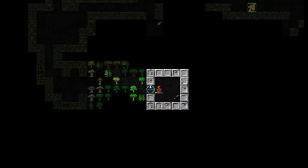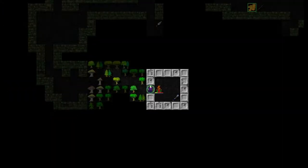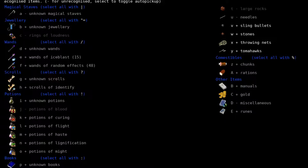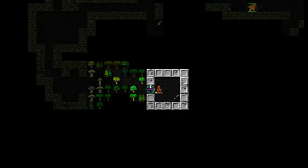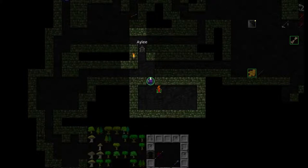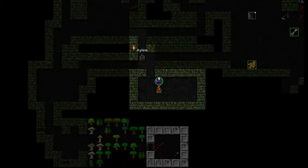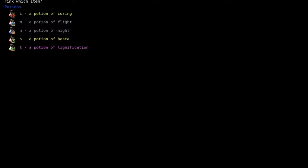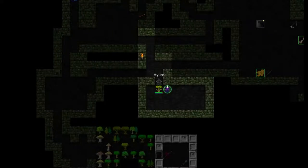Scroll of identify. Let's identify some of our potions. Potion of might, potion of haste, potion of lignification. Lignification I actually really like. It's one of those potions that the game doesn't count as desired, but it turns you into a tree.